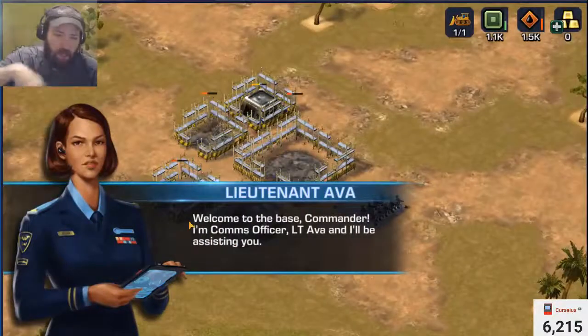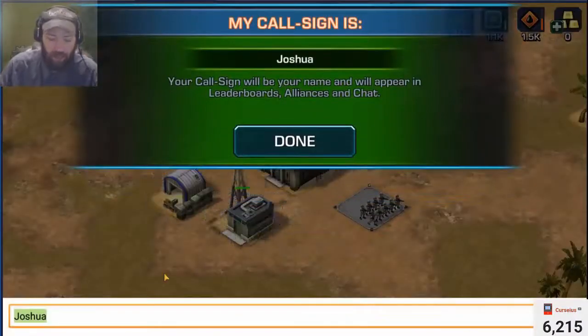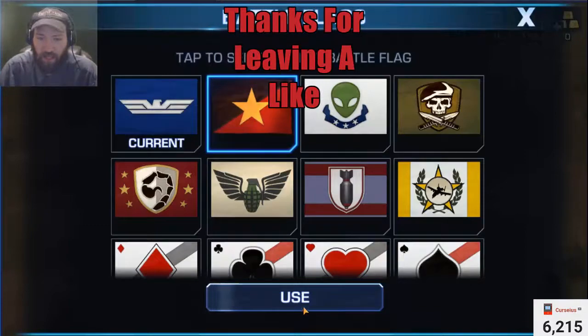This is Lieutenant Ava. She'll explain a lot of basic things to you, so read it. And then just put in your name and choose a flag that you like.